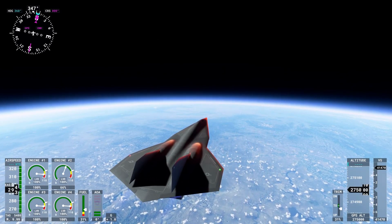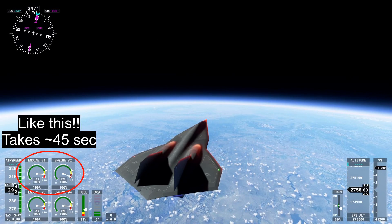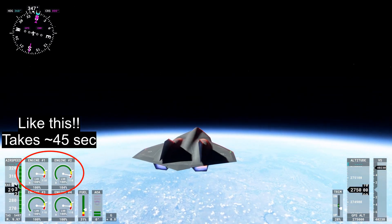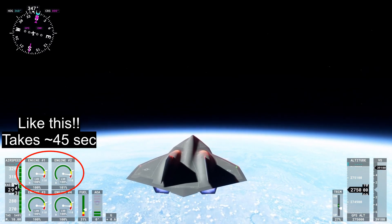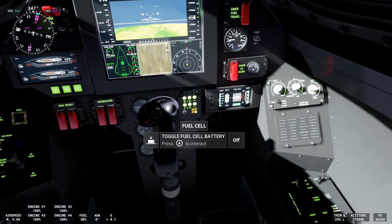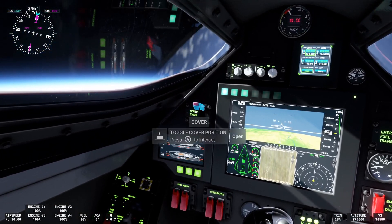The third step is once the jet engines spool up all the way — and the important thing is all the way — then you turn off the scramjet. It took me a while for the jet engines to actually fully spin up, so give it some time, be patient with it, let the needle go all the way to max, and then you can turn off the scramjets.